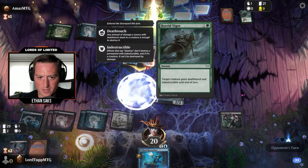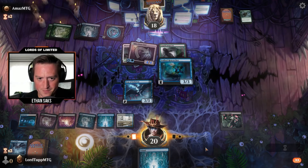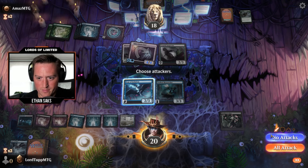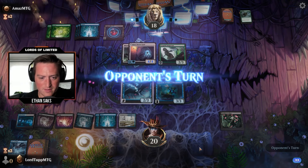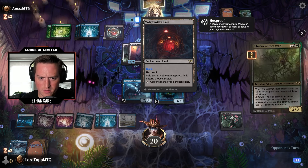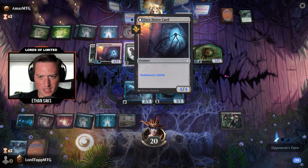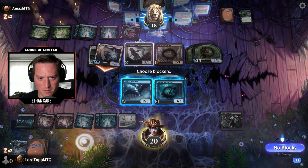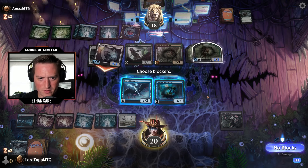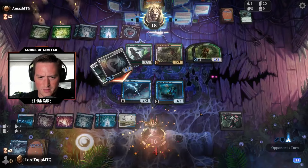That was just deathtouch and indestructible. Well I'm in trouble. Play a land. Am I double blocking? I guess. Oh what is this — Swarm Weaver. Oh my goodness. So we just didn't get the bombs that people seem to be having. We're in a huge amount of trouble. We're basically dead. This card quality is unmatched.